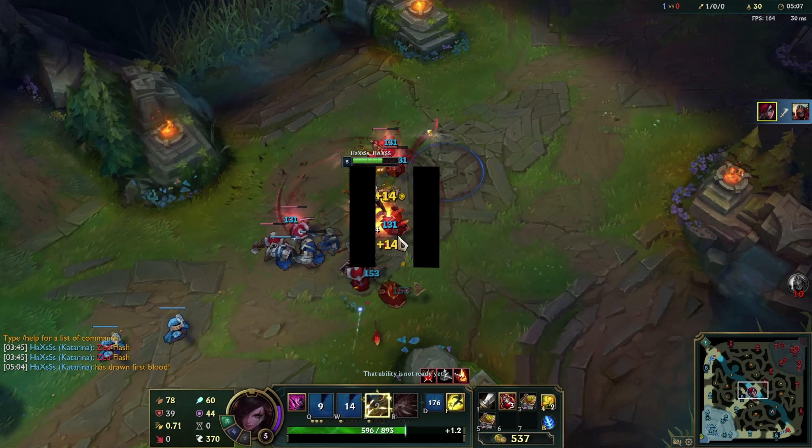As you can see in that clip, I went in because he didn't have flash and I was also a level above him, which is another reason I should go in. At the end of the clip I could have flashed to him to get the extra auto in to kill him faster, but I didn't need to because I knew his flash wasn't up.